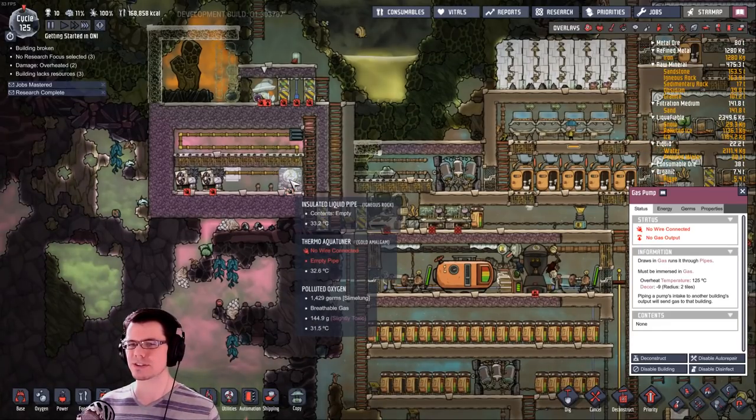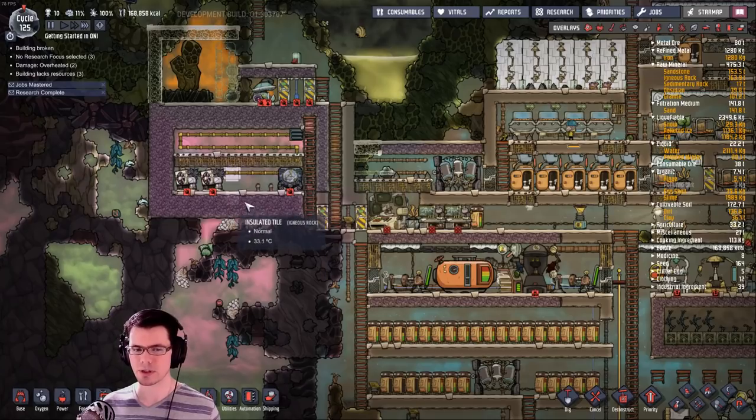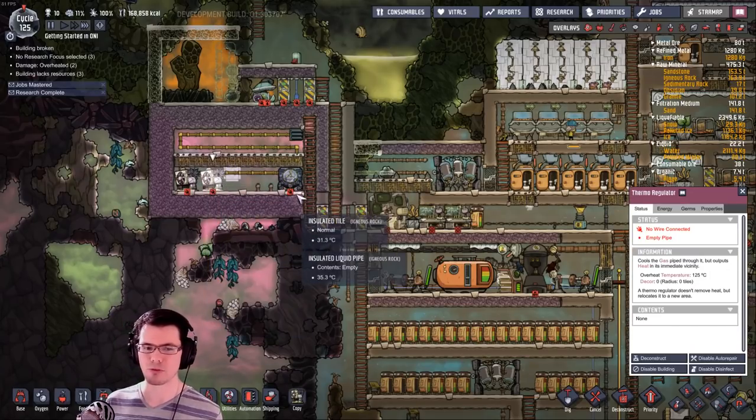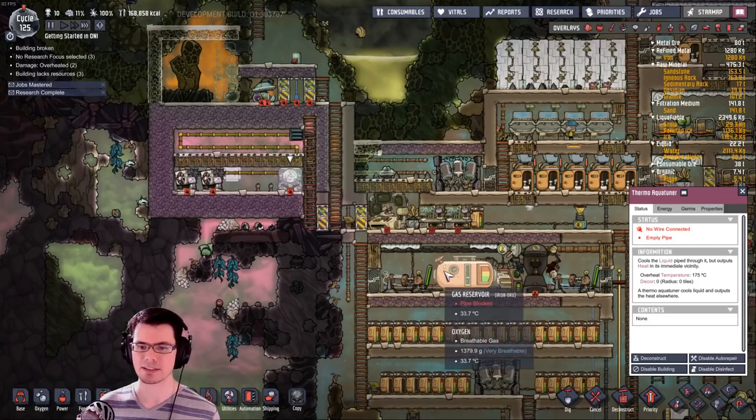At this point in the game, we don't necessarily need a lot more power. However, we've got a lot of different thermal regulators or potentially aqua tuners right there, and those are power-hungry things — we're going to need to be able to run that stuff.